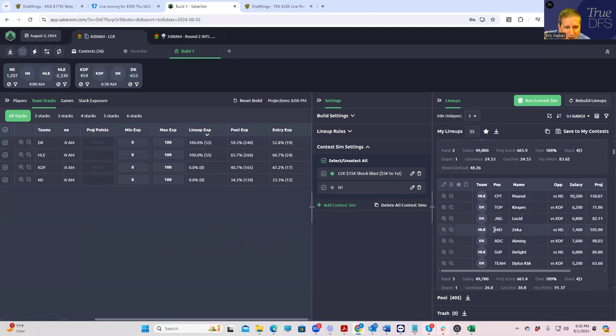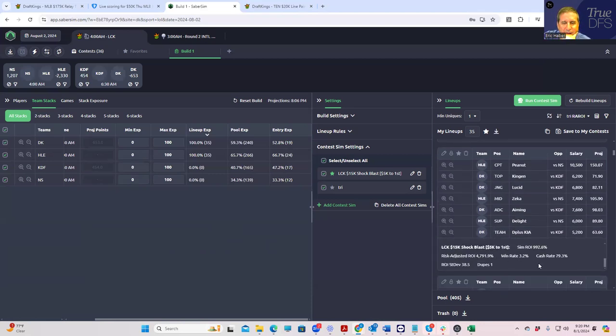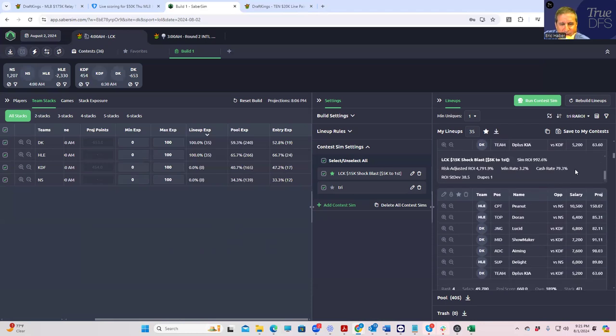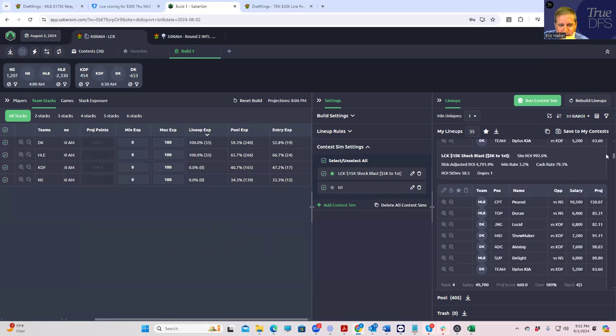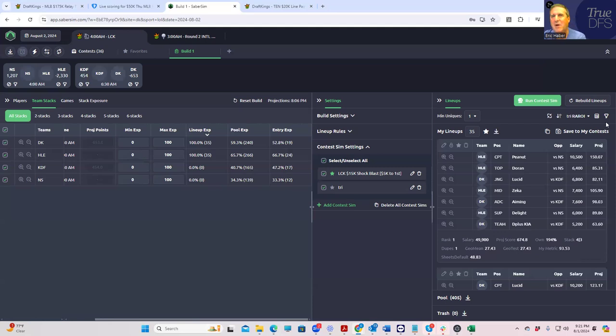Another interesting one has four DKs with Peanut in the captain. When you have only 16 people in the tournament, you have to avoid the lineup that gets duplicated by three people — there's always going to be one. You have to figure out which one that is and not play it. We're rating these by risk-adjusted ROI but that's not going to be good enough; we have to do this more carefully.